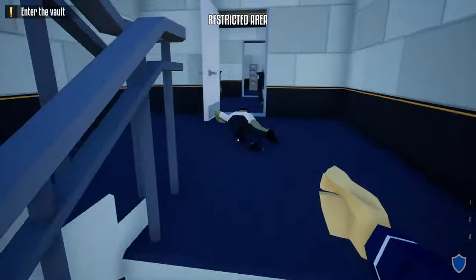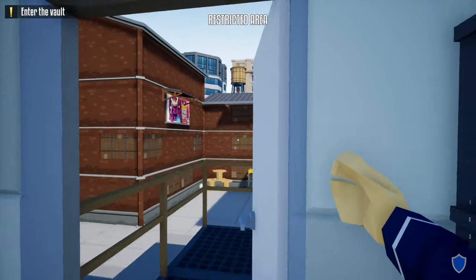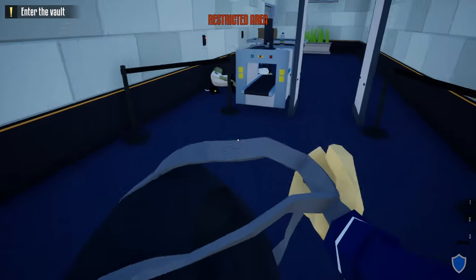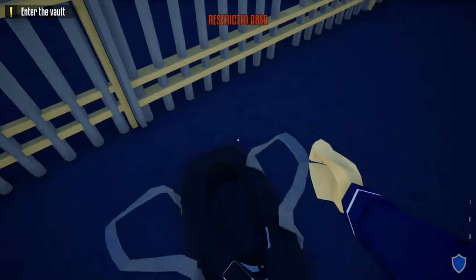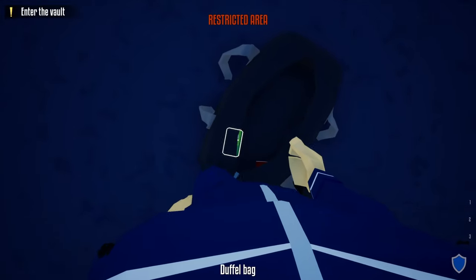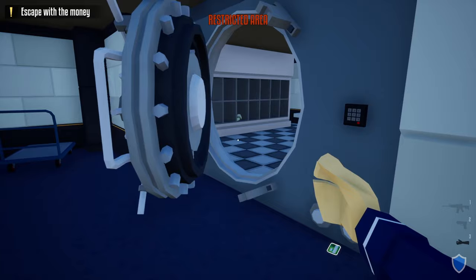Now we can head back the way we came, go up these stairs, and unlock this door to the right — this is going to be our escape route for later. Head back to the vault area, grab our duffel bag, head through the metal detector, grab our lock pick, and unlock this door. After doing so, we're done with the lock pick. Open up the store and grab our vault key card.